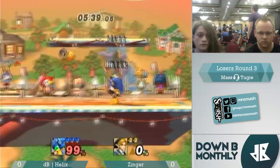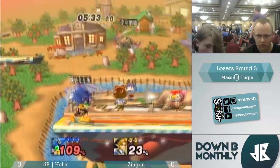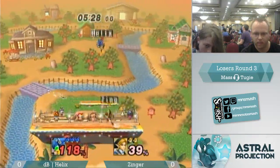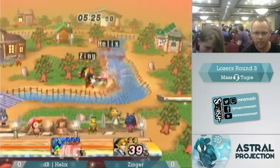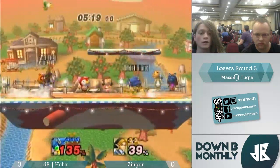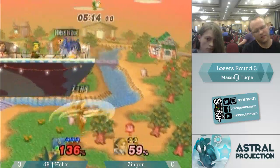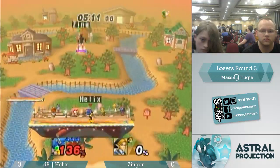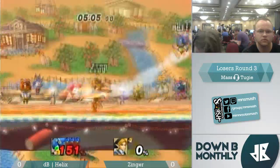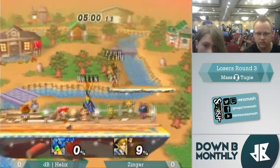The up air takes the second stock from Zinger. Zinger comes back closing in with a neutral air right off the bat. Helix takes advantage of the whiff, gets a grab, goes to up air, tries another up air but was too far to the right. Zinger manages to shake him off and gets a boomerang, but does a neutral air instead of a forward air — a missed input. A raw up-B does not connect. Down — or up-B spring — that will kill early, but not super early. Zinger's in trouble here; looks like he doesn't have much matchup knowledge against Sonic.